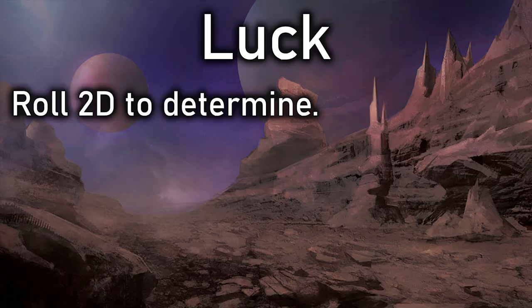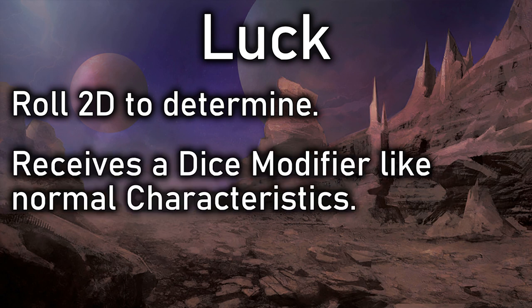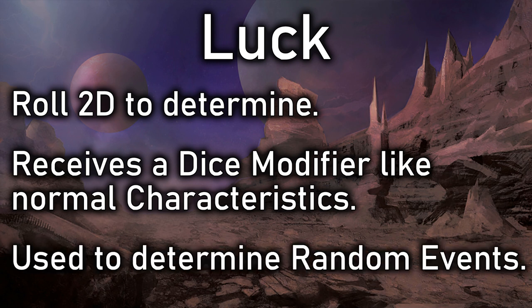Luck works as a normal stat — you roll 2d6 to determine it, and it gets its own dice modifier for Luck rolls. Luck rolls can determine random events, such as which character gets hit during a micrometeor storm, or which character an unfortunate story event happens to. It can also help with situations like a player forgetting to write down equipment — have everyone make a Luck roll to see if another character happened to pick up a spare.